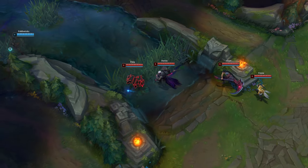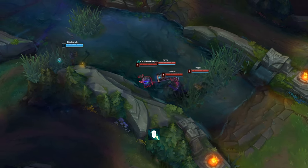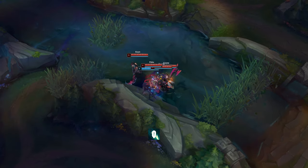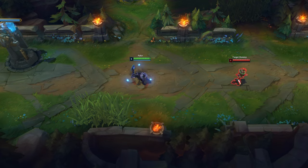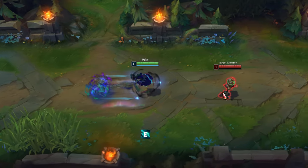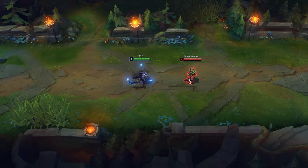When playing on the red side, you can go into the bush with your teammates and try to kill the enemy jungler or burn their Flash. Pyke's E can be combined with Prowler's Claw to more easily stun the target. When you are in W and use Prowler's Claw, the effect of W will not be removed.